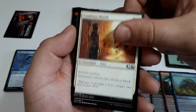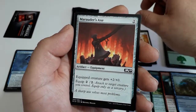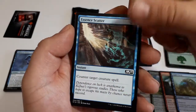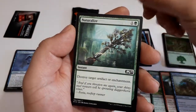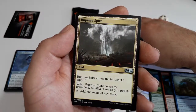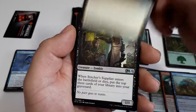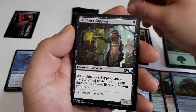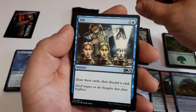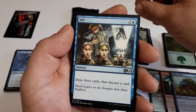Daggerback Basilisk, Luminous Bonds, Marauding Raptor, Essence Scatter, Naturalize. Our first uncommon: Rupture Spire, a land. Stitcher Supplier. Sift — crazy art on this one.